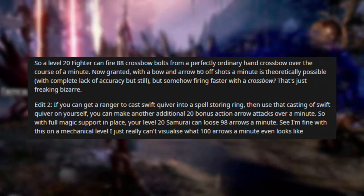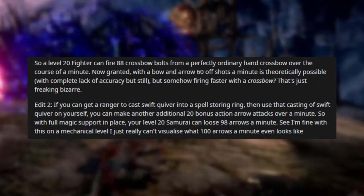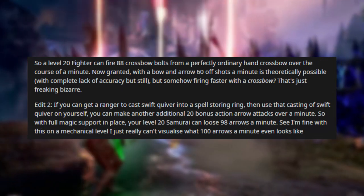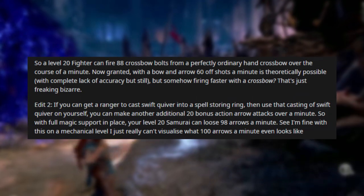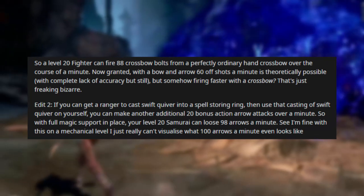Edit 2: if you can get a ranger to cast Swift Quiver into a spell-storing ring and then use a casting of Swift Quiver on yourself, you can make an additional 20 bonus action arrow attacks over a minute. So with full magic support in place, your level 20 samurai can loose 98 arrows a minute. I'm fine with this on a mechanical level — I just really can't visualize what 100 arrows a minute even looks like.